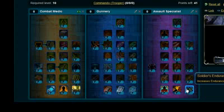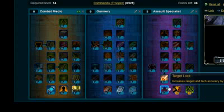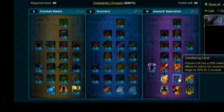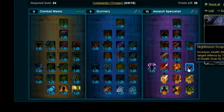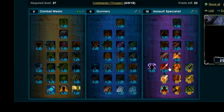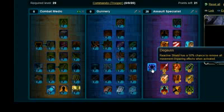I'm going to stick 3 on Soldier's Endurance, stick 2 on Heavy Stock, put 3 on Target Lock, stick 3 on Superheated Plasma, stick 2 on Sweltering Heat, stick 2 on Paralytic Combat Stims, put 2 on Night Vision Scope, pick up Incendiary Round, and stick 2 on High Friction Bolts.